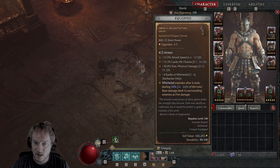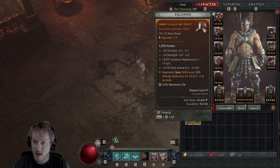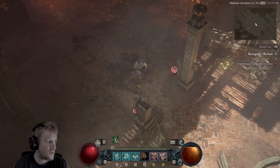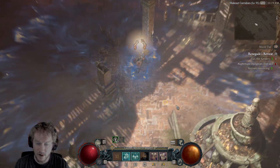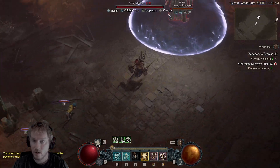I found some Gores again — as much as I don't like them, these were rolled pretty well. Maybe on my chest or helmet I could put some type of aspect that benefits from a lucky hit, though I don't think lucky hit is really going to work well on a whirlwind barb.